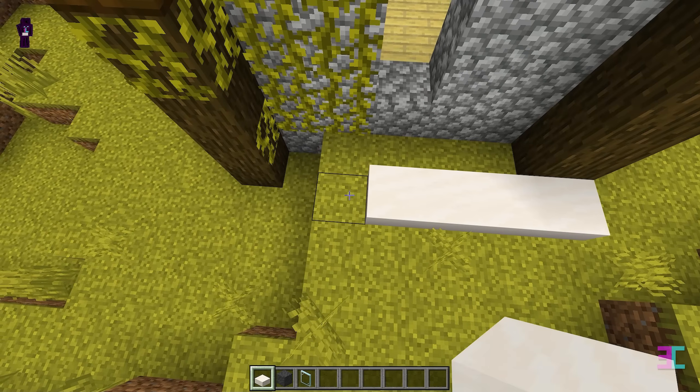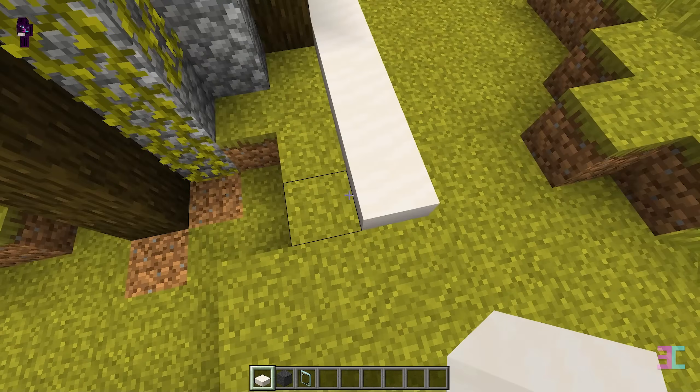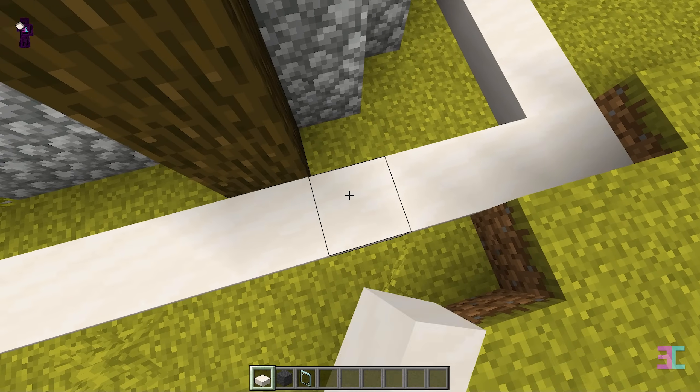Otherwise this farm won't work. Start by placing slabs like this all around the outpost. This farm is designed for a simulation distance of 4, so you may need to adjust it based on your settings.